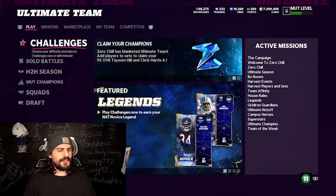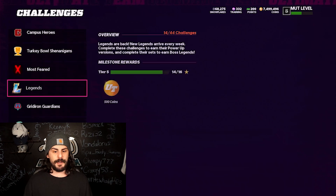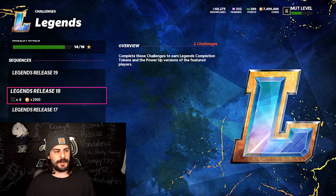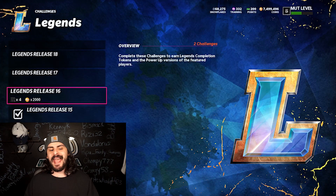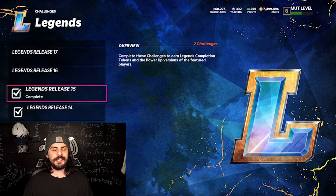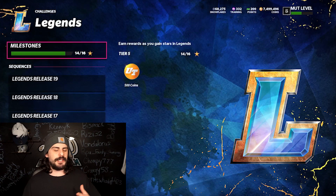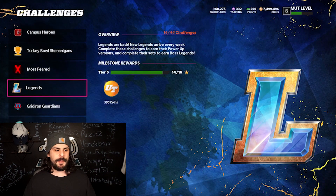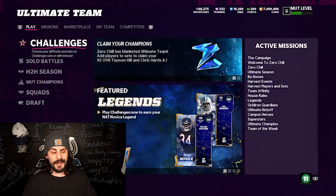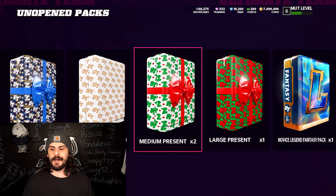The first thing we're going to talk about — if you just got the game or you're new and didn't know this — if you go into the challenges and go to the legends challenges right over here, if you do some of these challenges you get some free players. They are NAT, so that means you can't sell them. But you can make some coins out of them. I just did three to show you something. If you complete all of these you also get tokens for a free boss legend if you get 40 stars, but that's for another video. You do these, you get some free players.